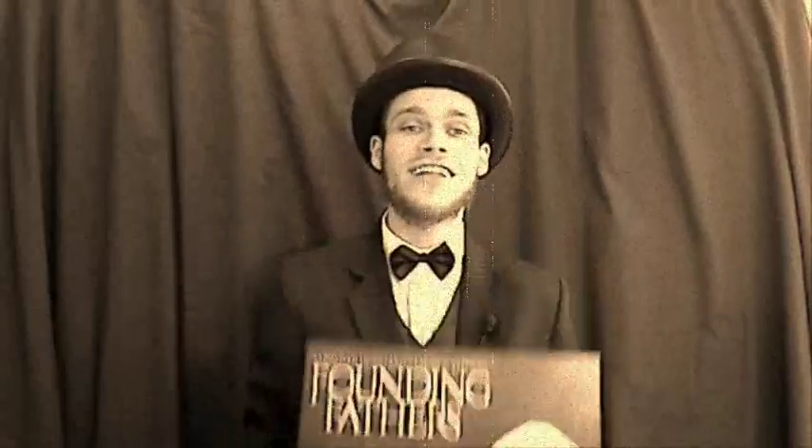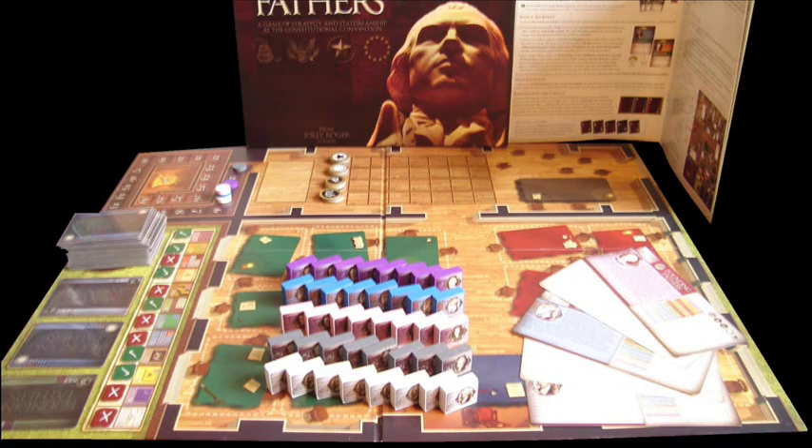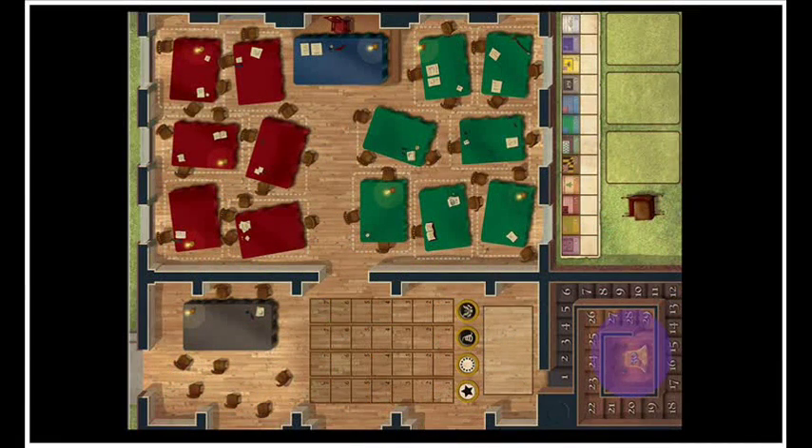The board is nicely mounted and represents a large cutaway section of the Philadelphia Independence Hall, which is the location the convention took place. The board has a victory point track, debate floor, committee room, and a place for the deck of cards. There are three spaces next to the deck of cards which will be available for players to replenish a hand of cards from. This here is the assembly room, which is divided into two sections for voting on articles.